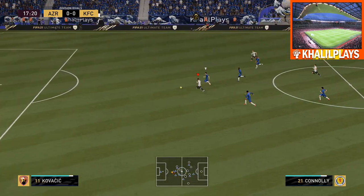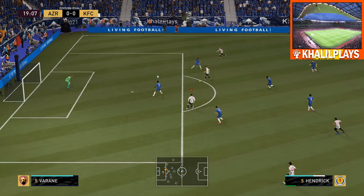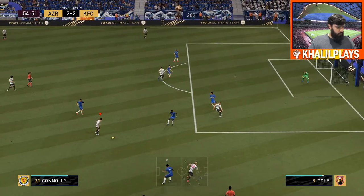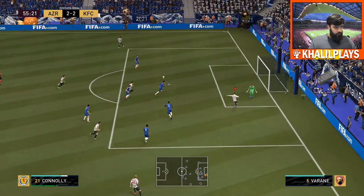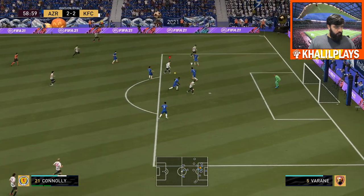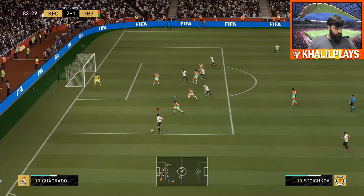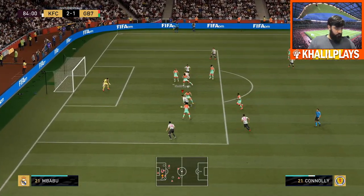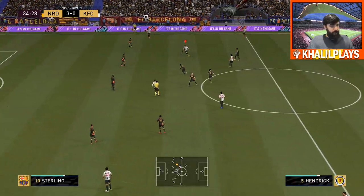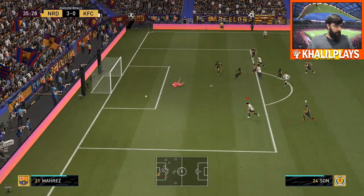He really did struggle in the finishing department. The other issue is his dribbling — although his agility and balance are fantastic, he struggles with movement in tight spaces, making himself available for opportunities, and moving with the ball due to low ball control, dribbling, and reactions. I couldn't just take the ball past defenders; I had to be very careful and considerate with how I played. This card is already held back by being a lower-rated player, so you need some advantage on the ball — like the size Jeff Hendrick has, or what the Armstrong card offered a couple of weeks ago. This card didn't really have that going for it.